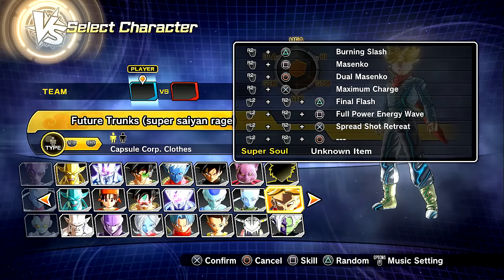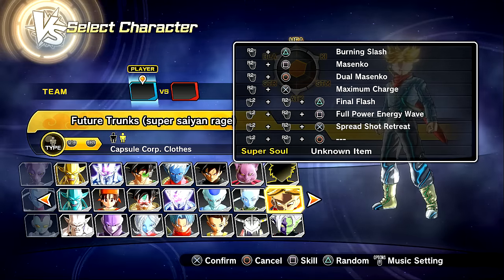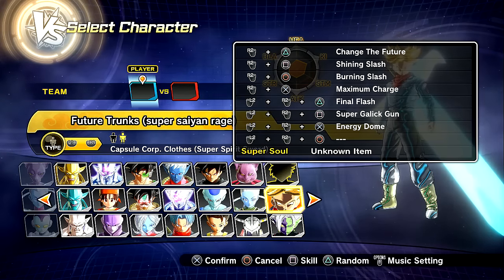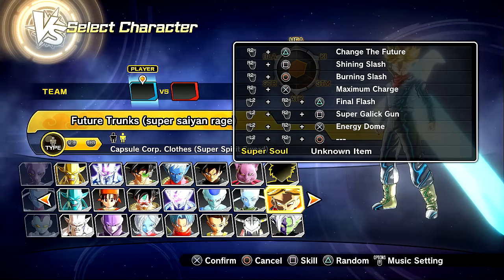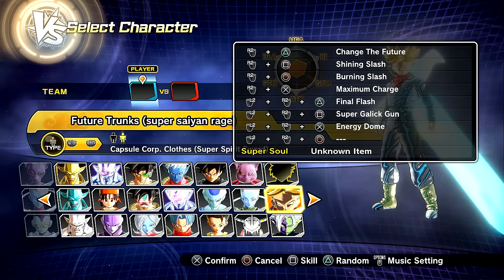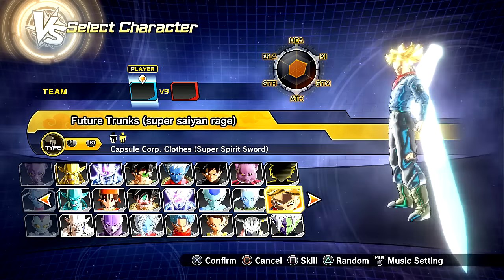We have Burning Slash, Masinko, Dual Masinko, Max Charge, Final Flash, Full Power Energy Wave, and Spreadshot Retreat. And in this one, we have Change the Future — for good reason, because he's trying to change the future. Shining Slash, Burning Slash, Max Charge, Final Flash. We also got Super Galick Gun and Energy Dome. Love it. Really wish he had some kind of Shining Sword Slash with this, but his sword is so big.